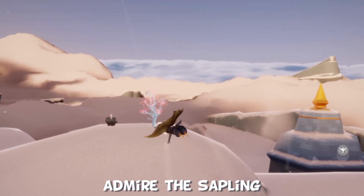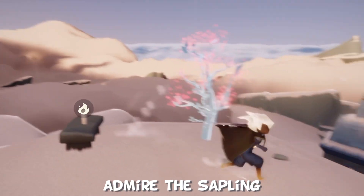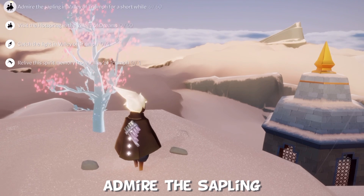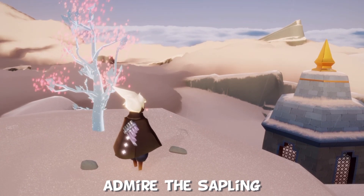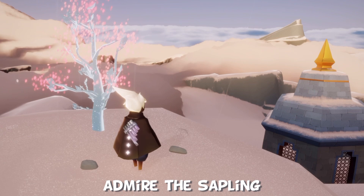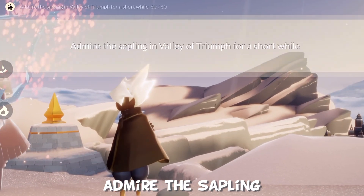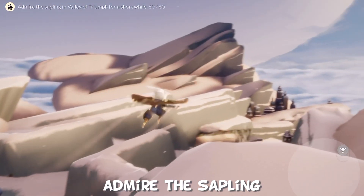Admire the sapling first. We're just going to stand by the sapling here for 60 seconds. The counter in the quest menu will actually go down, and then we have to catch the light and relive the backflip spirit. All right, it should almost be... there we go. 60 seconds.